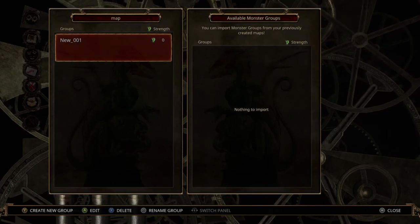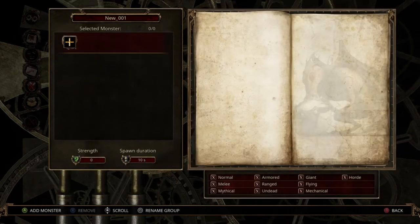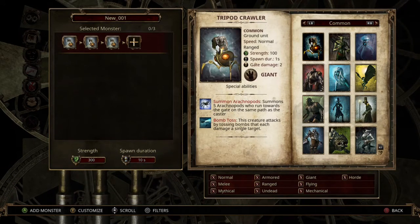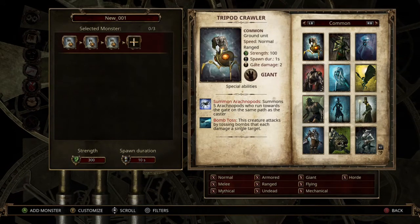Go down to the monsters and press Y to create a new one — doesn't matter what you name it. As soon as it loads up, just press A a couple of times to add a bunch of monsters, then go back.